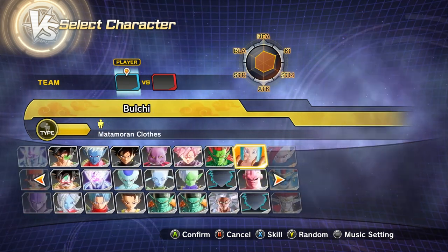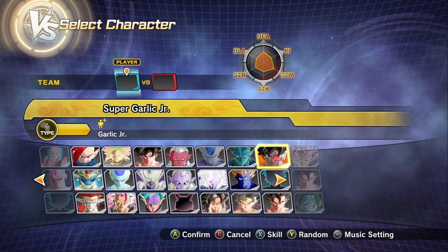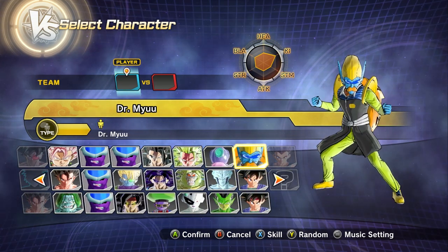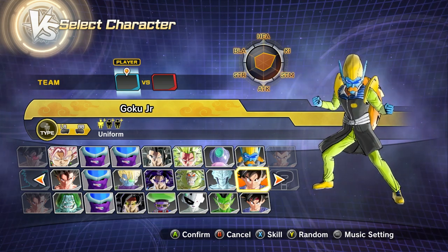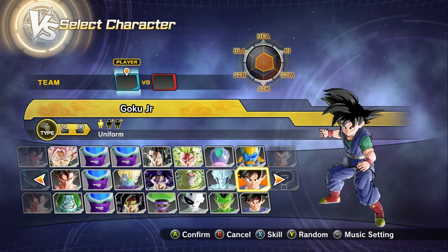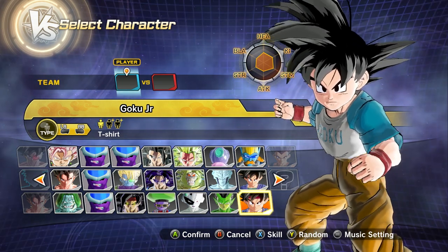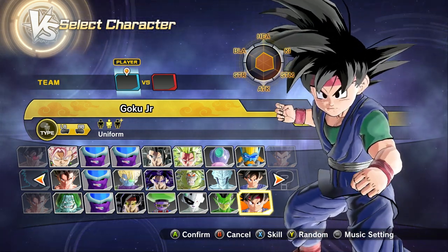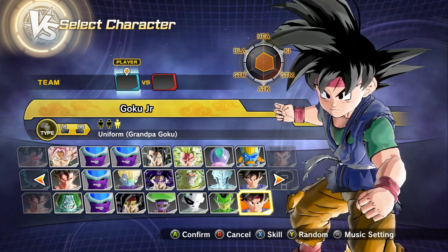So we've got Goku Jr. and Vegeta Jr. It's kind of interesting because they had two Goku Jr. versions — one with a bandana, one without, I don't know why. Okay, so that question mark must be the Shenron mod. Here's Goku Jr. without the bandana, and here he is with the bandana. Dude, look at that — we got different versions. He is with the bandana. Okay, that's kind of cool.